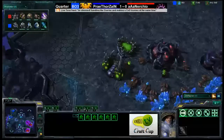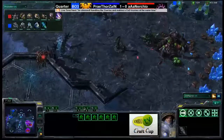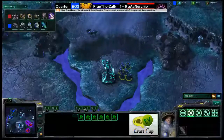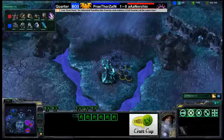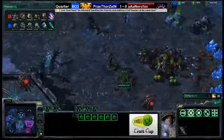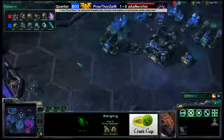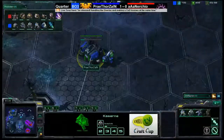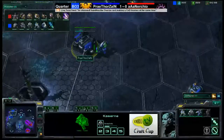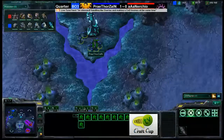It looks like Nurchio's gas was spent on a lair and zergling speed upgrade — he did find a use for those 200 vespene gas. At this point Thorzain has 10 marines and a marauder, which is a nasty, dangerous force of infantry. Stimpack will be completed in about 20 seconds, there's a fourth barracks with a second tech lab, and combat shield is halfway completed — Thorzain looks ruthless.